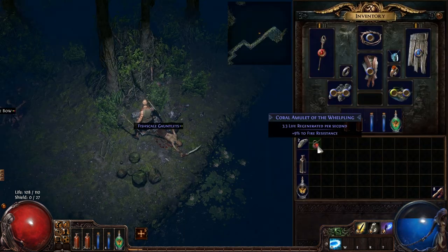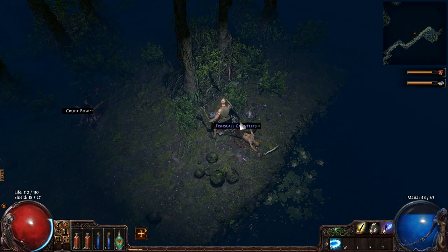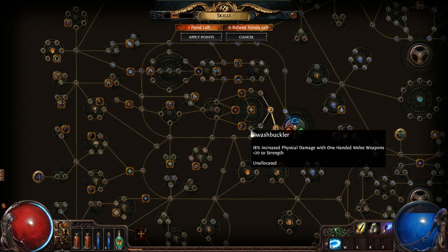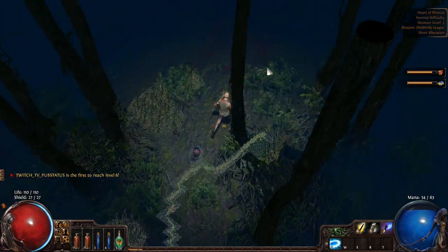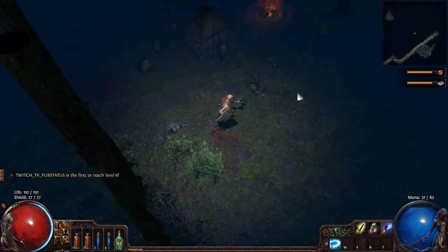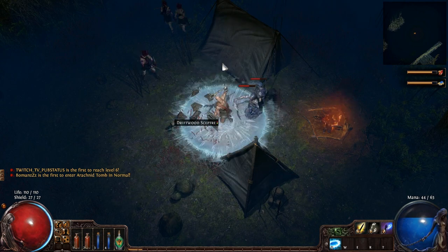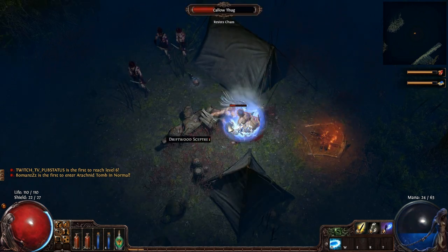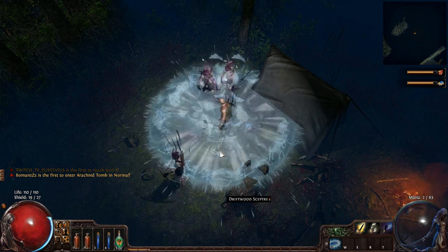Let's see what we've got. We've got a coral amulet, which is probably better than what I'm using — it gives mana regen. With that, we're gonna go get another level up. We are sticking with one-handed weapons for now, I don't see a reason to change that. I'm going to go for mostly weapon elemental — physical damage kind of stacks on top of that, which is really nice.